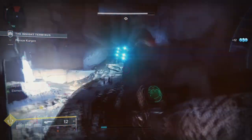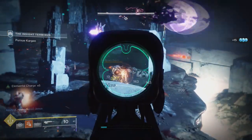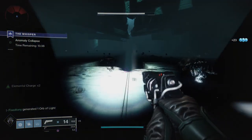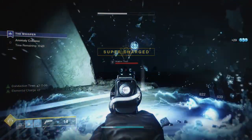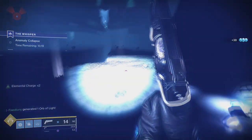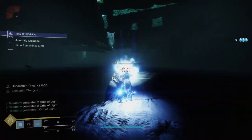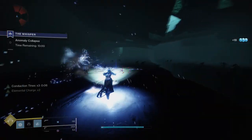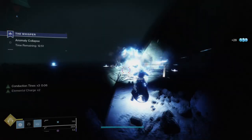The Whisper mission really helped me boost my progress on the Majestic set. For the 1,000 solar, arc, or void orbs created, the elemental final blows, the 300 weapon kills, the 100 ability kills, and the arc super final blows — I completed all of those in the Whisper mission in maybe 45 minutes. My best advice: for the 150 arc super final blows, use the Crown of Tempest exotic helmet with top tree arc. When you cast your super with all ability cooldowns active, your super lasts longer and the helmet prolongs it further, so you can chain a ton of kills. I got all 150 kills in just three supers.